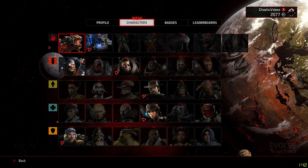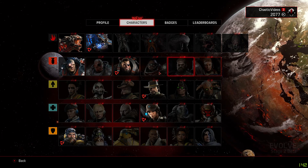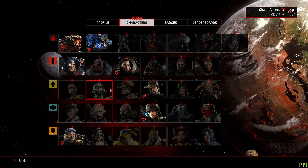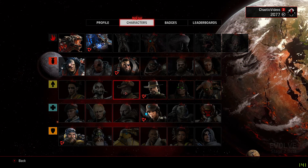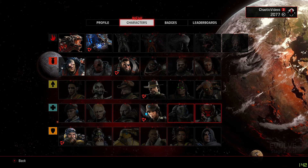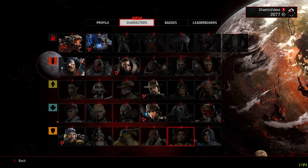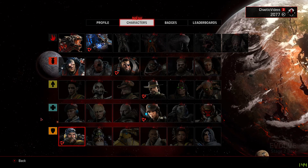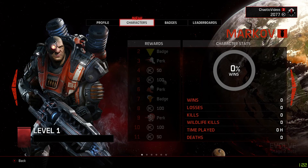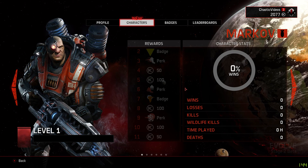This is the character menu. You can choose between a variety of monsters if you wish to be one, and you also have the hunters, which have different classes: there's assault, trapper or tracker, medic, and support. You have quite a lot of them but some are still locked. The actual monsters and hunters marked with a little cyclone icon are in rotation and will be rotated throughout the day or week.